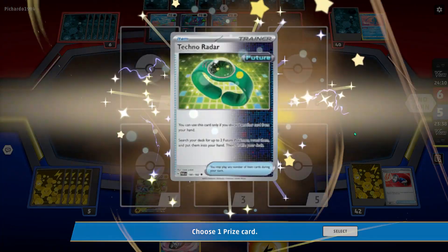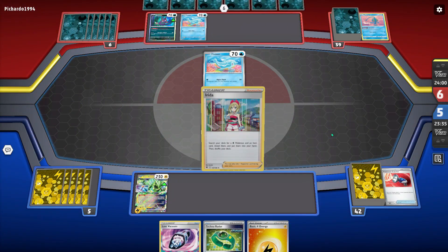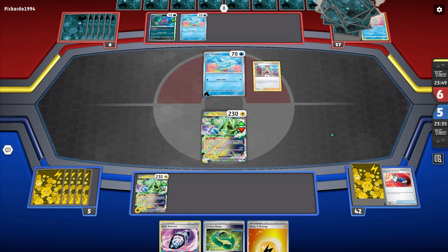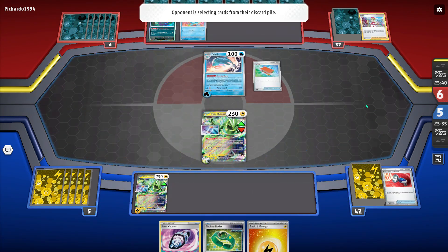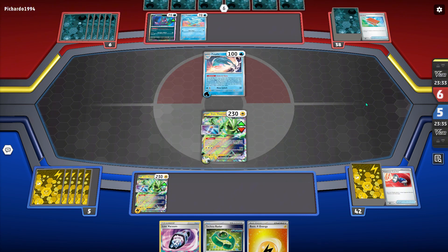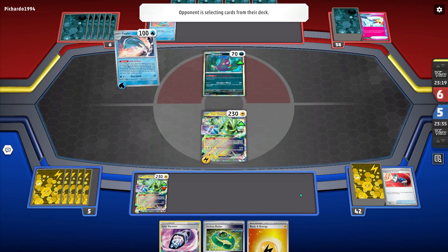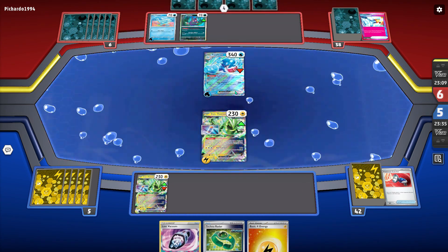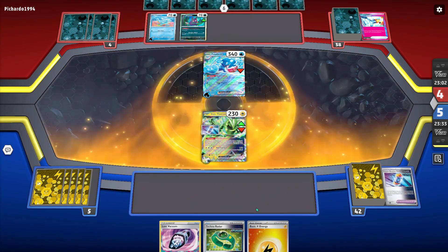I do make a mistake here. I moved the lightning energy to my bench Pokemon when I should have moved the Double Turbo, because I had a lightning in hand and you want to preserve the Pokemon you can attack with most easily. Pokemon are more vulnerable in the active than on the bench, so I should have moved the Double Turbo. It does end up working out for me — kind of like mind games. They're probably thinking, oh, he has a Double Turbo in hand, so I need to knock out the one with the lightning. It's kind of funny how that worked out.